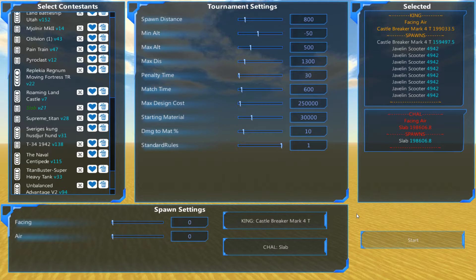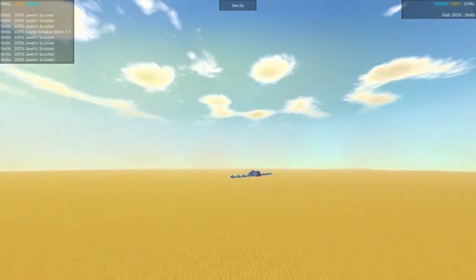Welcome back everybody, I am the Jimmer. This is the Battle Wagon Smash, episode 34. We've got the Castle Breaker Mark IV by Poldarn taking on The Slab by the FOD. All the standard settings, got both sides loaded in — let's get this started with a quick introduction and then we'll get the battle right underway.